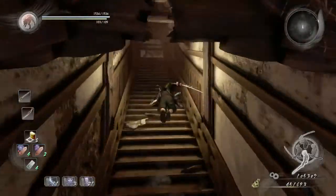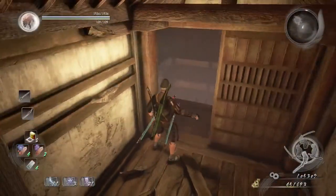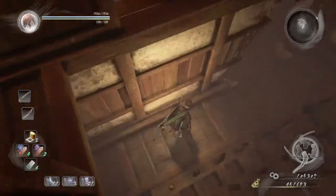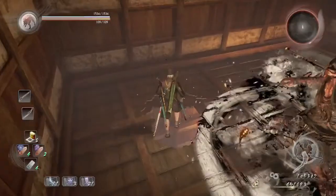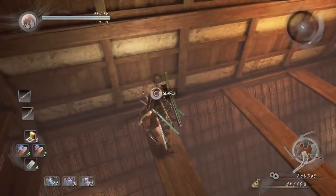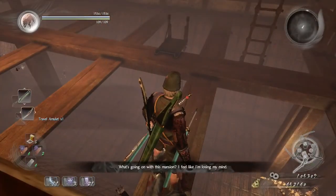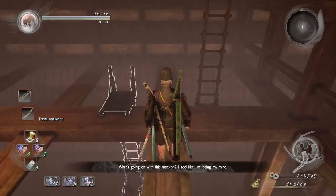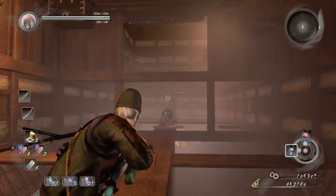Head up the stairs, go to the right, open this door, immediately go to the left and jump down because the floor is filled with spikes. Then ignore this yokai, jump on this platform, and loot this corpse.